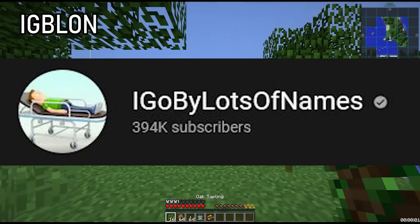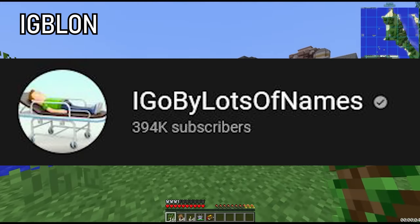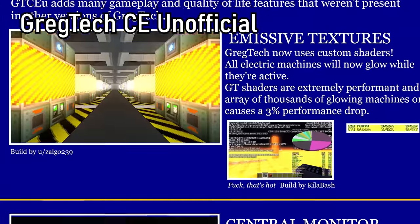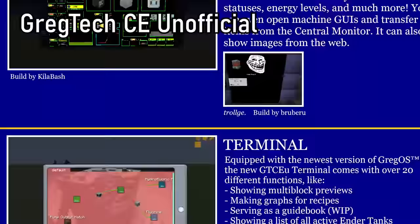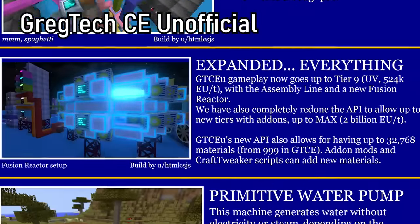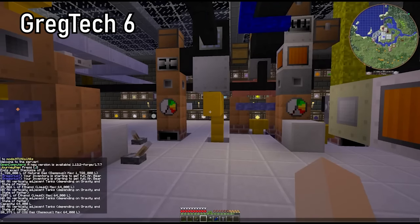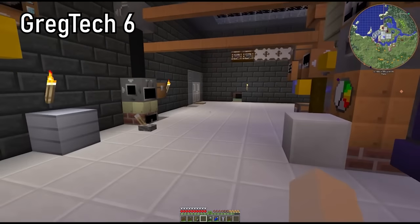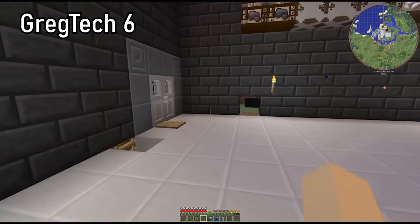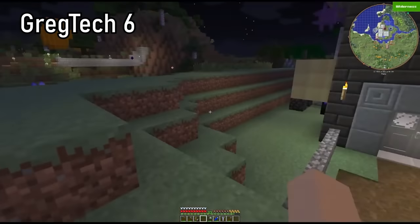Eglund stands for 'I go by lots of names.' You might know this guy — he's kind of popular. Gregtech Unofficial is the current most updated version of Gregtech for Minecraft 1.12, and the best and most recent Gregtech version as of now. Gregtech 6 is a very weird version of Gregtech created by the man himself, Gregorius T. Its gameplay is very different from all Gregtech versions, so it has a very mysterious place in the community.